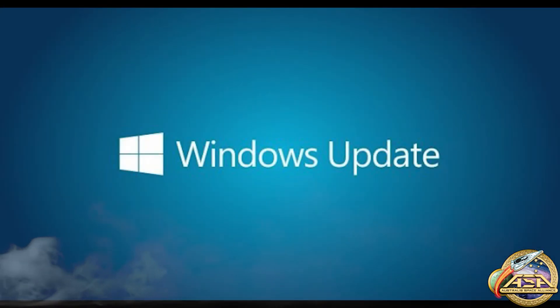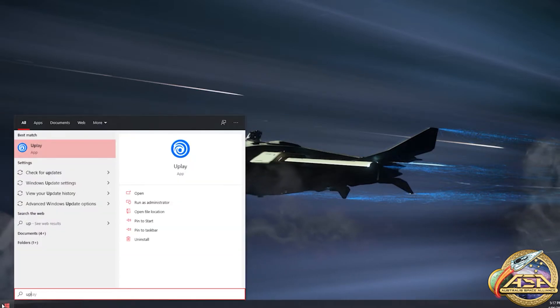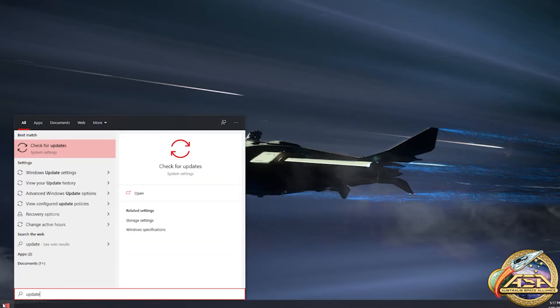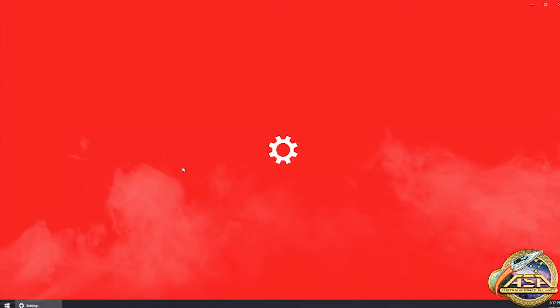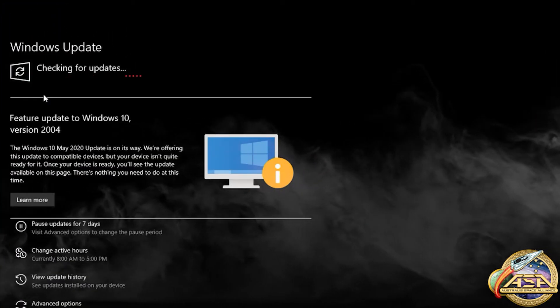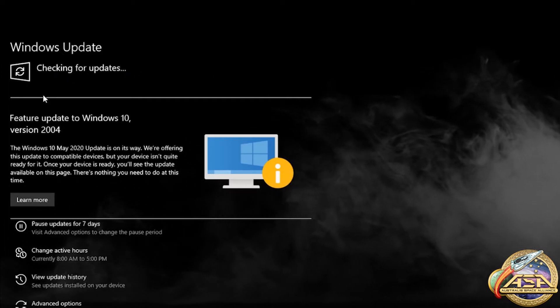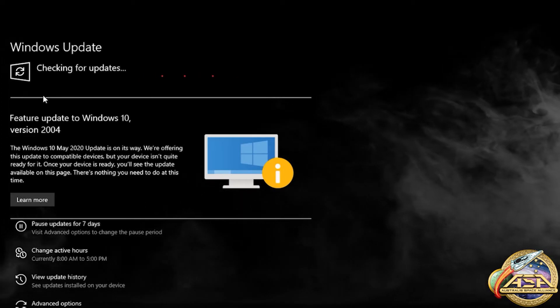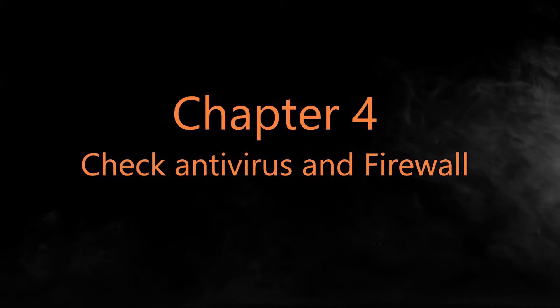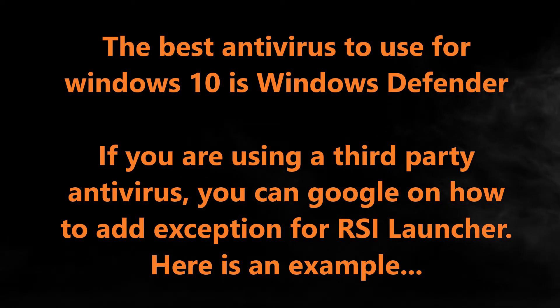Now on to Windows. Click the start button and type in update, then click check updates. Remember after each step to restart the computer.